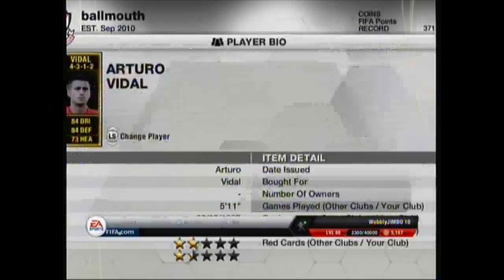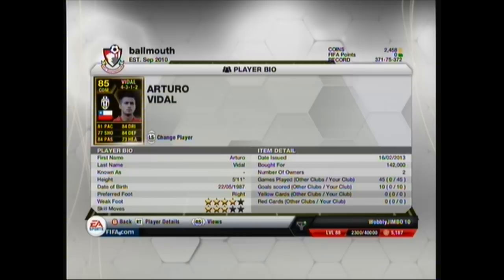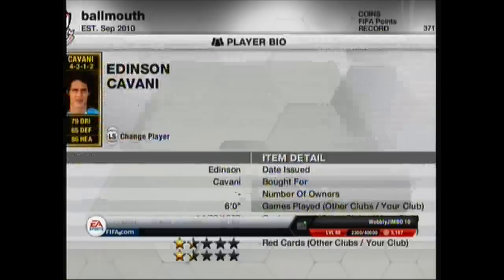On the right side of centre mid we've got Vidal. I rate Vidal a lot - I like his normal card, which is about a grand now. I'd advise you to get Vidal normal if you're looking for a good cheap player. He's also got 4 star weak foot. The informed one has a price tag of 142 grand, with 81 pace, 84 dribbling, 77 shot, 84 defending, 84 passing, 73 heading. He's another pretty all-round midfielder, all over 73 stats.